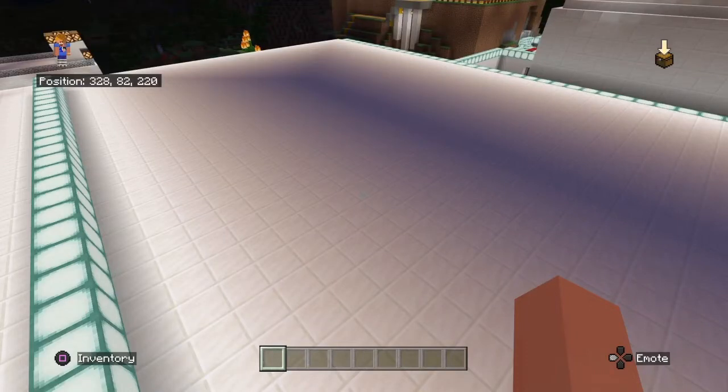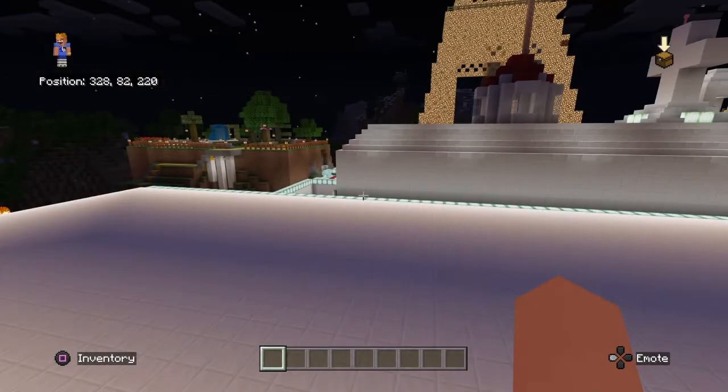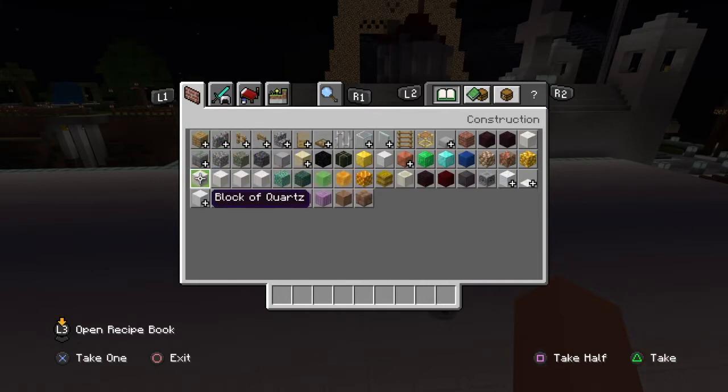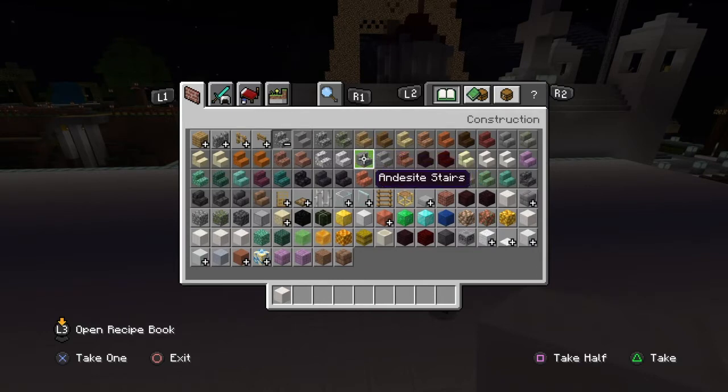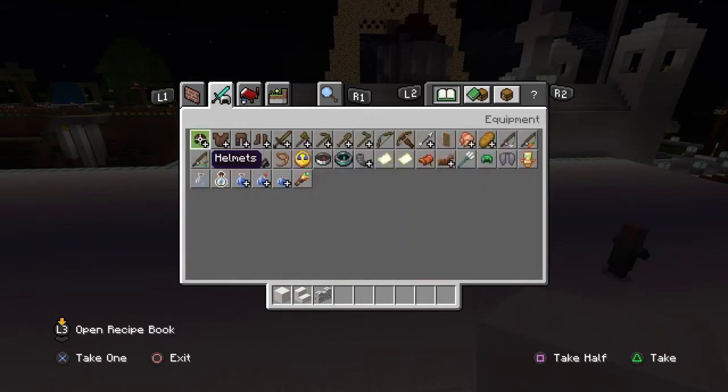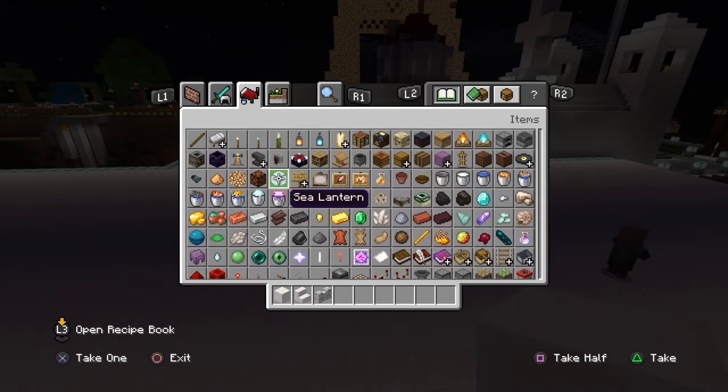We are making a flagpole — an epic flagpole. You need a block of quartz, quartz stairs, this type of wall, and either a sea lantern, glowstone, or beacon. I always use a beacon.